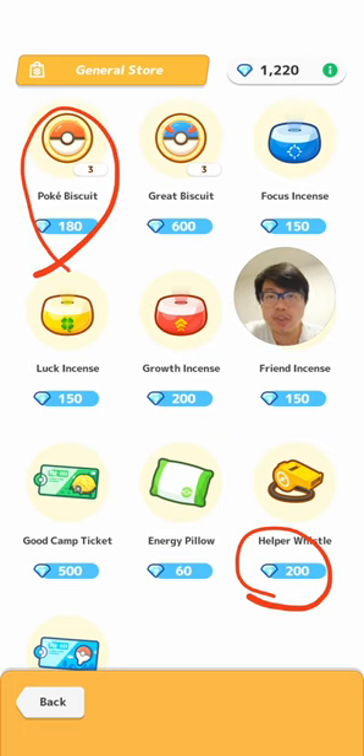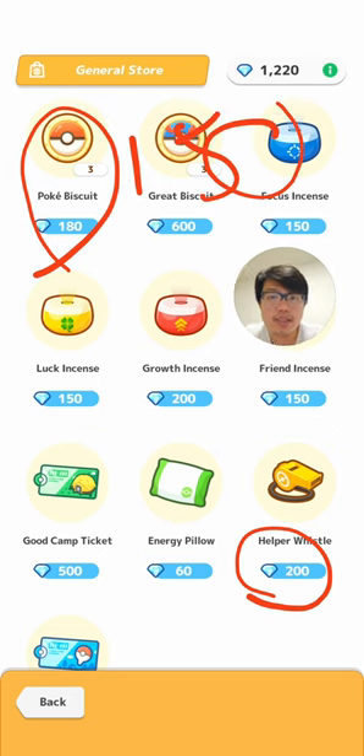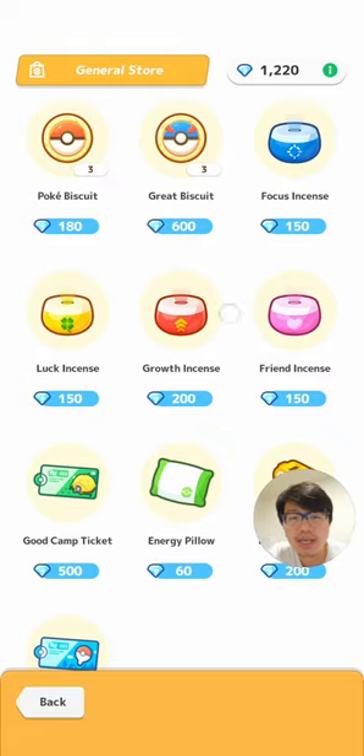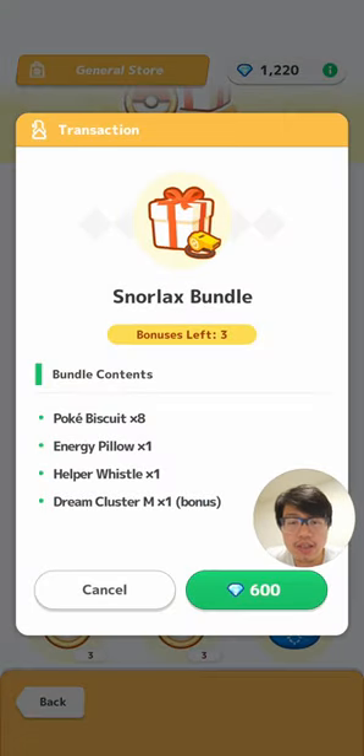Whereas if you compare to Poke Biscuits, which costs 60 diamonds per Poke Biscuit, and in the regular exchange shop it only costs 150 sleep points per Poke Cookie, the multiplier is only about two and a half times. So the exchange rate between diamonds and sleep points is much worse for Helper Whistle in the exchange shop. So I would say if you have to spend, try to use your diamonds for Helper Whistle, unless you buy it in one of these packages like a Snorlax bundle — sometimes they come with it.